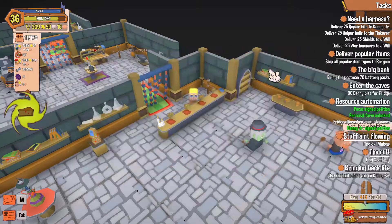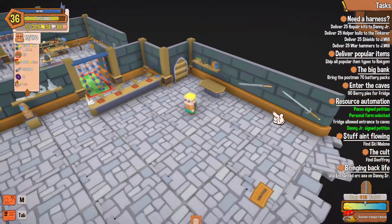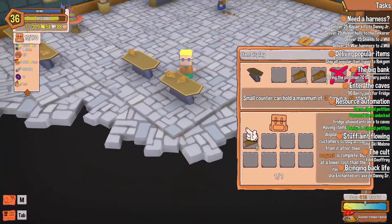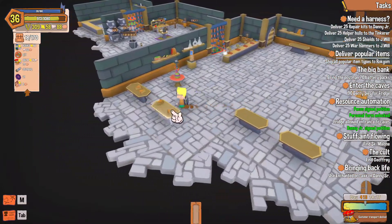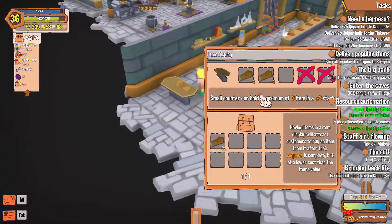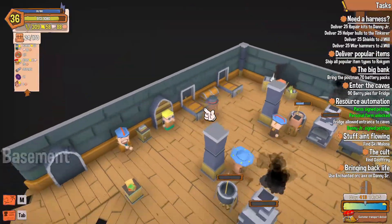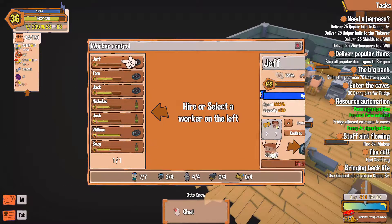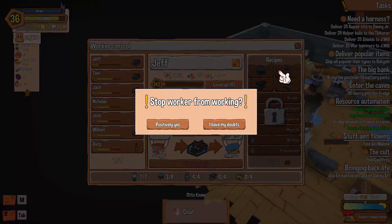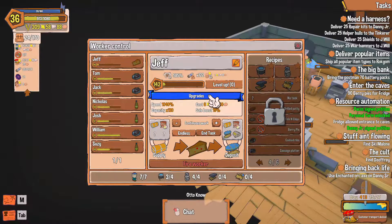Done — get out of here, get out of my shop. Let's go ahead and grab everything off the tables. Now this guy wants 90 berry pies but we don't have 90 berry pies yet, so let's have our dude go and make some. Manage my workers — level up speed boost, end task. Yes, let's have you make some berry pies, positively. We're going to put it in there and go.